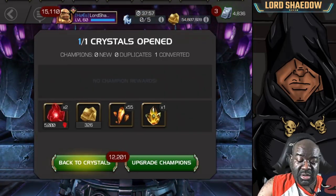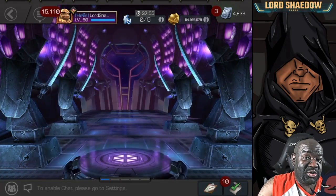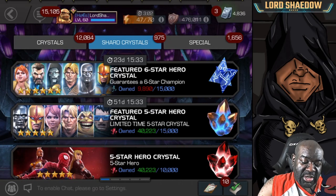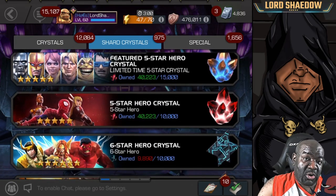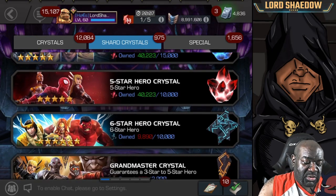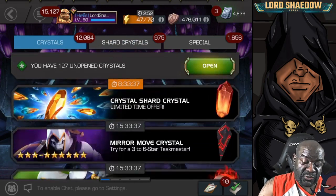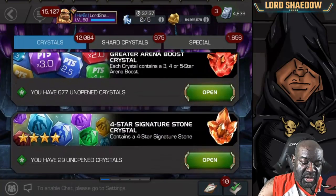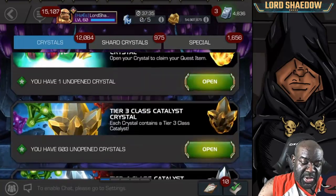I like to time my openings around the level-up event, so that if I get a new champion I can level them up right away. And if I get a dupe and can open a six-star crystal, even better. We're going to open the legendary crystal first, then the five-star basic crystals.